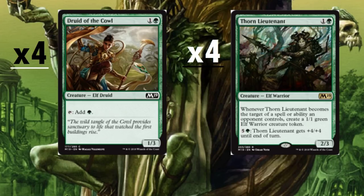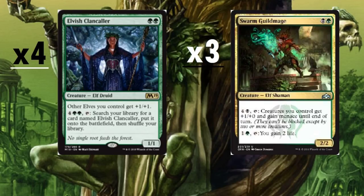Elvish Clancaller is a really cool card — a two-drop and it's a lord. Other elves you control get +1/+1, and for six mana you tap it, search your library for another copy of Elvish Clancaller, put it right onto the battlefield, then shuffle your library. Ideally we'd like to get our Elvish Clancallers out as quickly as possible. If we can get two of them out within the first three or four turns, that's amazing. We don't want to just drop one and have it be removed.